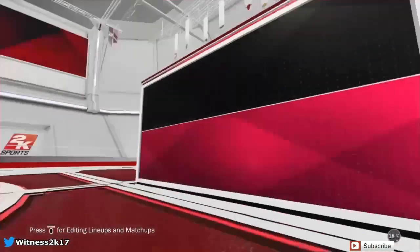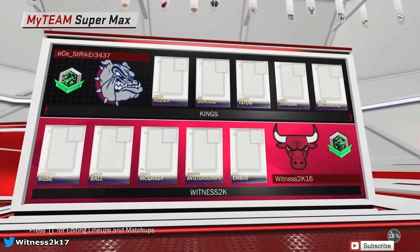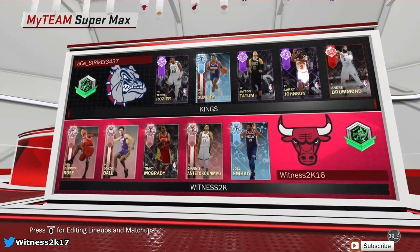Let's find an opponent. He's got three amethysts, a diamond, and a ruby — an okay team. But look at my team, it's looking pretty juicy if you ask me.